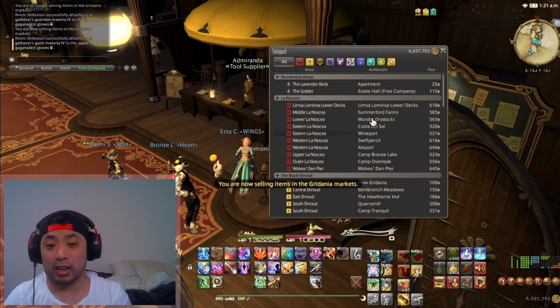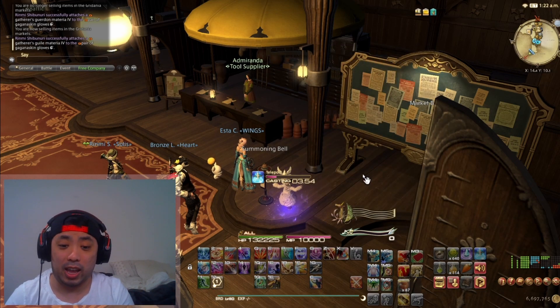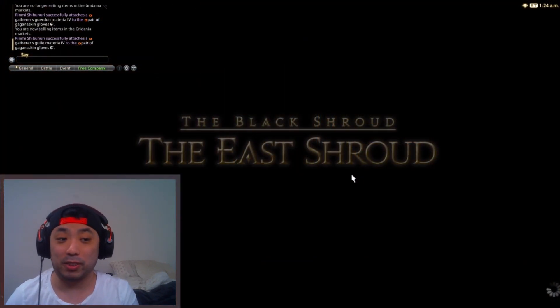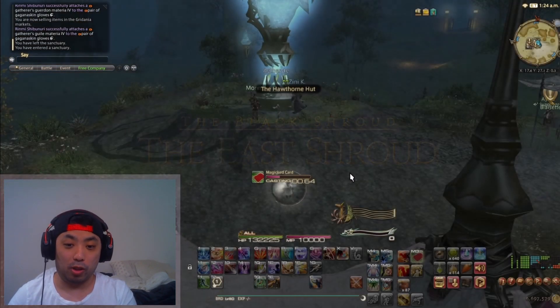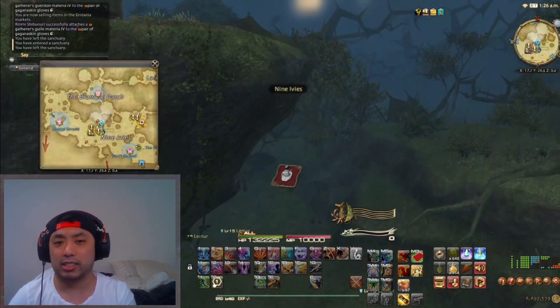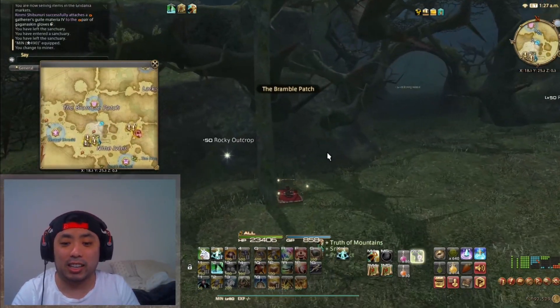The next thing you're seeing me do is list a baby bat, which is a minion that costs around 2,000 gil at a vendor, and we're selling it for 37,000. So we're doing something very classic: vendor flipping. Already we're going to make 35,000 gil right off the bat. I do this once a day because I don't think it sells any quicker than that on my server.